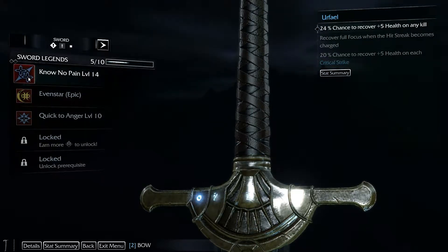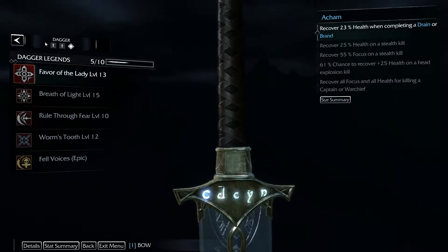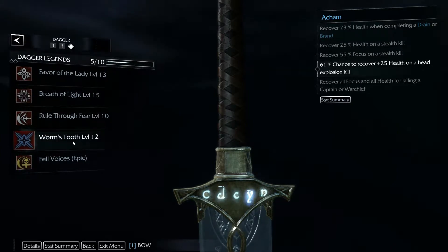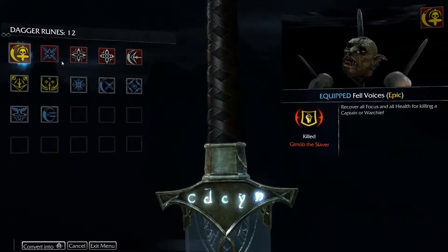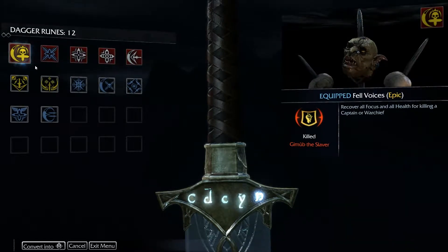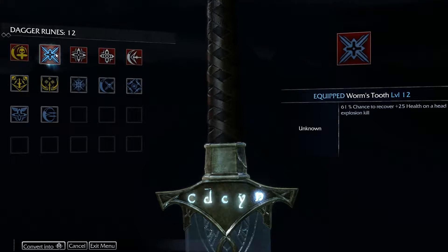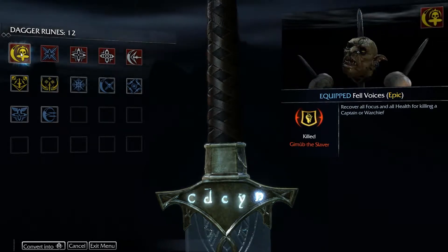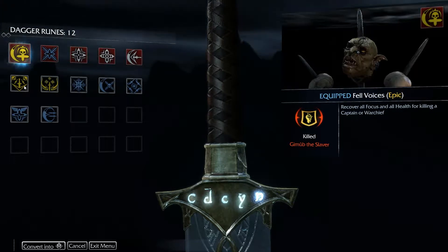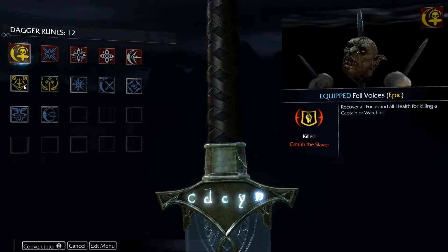When you start out, you have one rune slot that you can use, and you can unlock others as you go along. I boosted up my dagger because it's fun. The different runes come in three flavors: the normal ones, the blue ones which are kind of rare, and then the epic ones that are normally dropped by war chiefs — sometimes captains can drop them, but normally not.